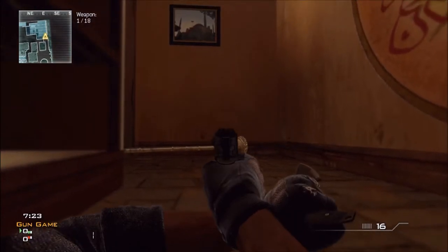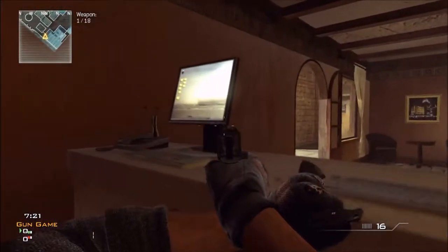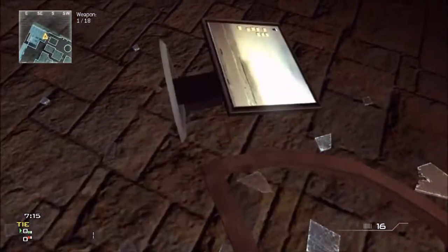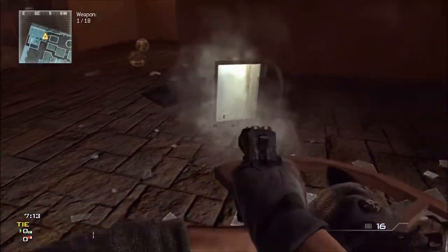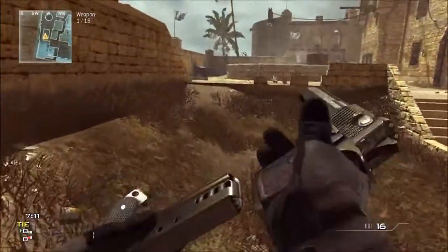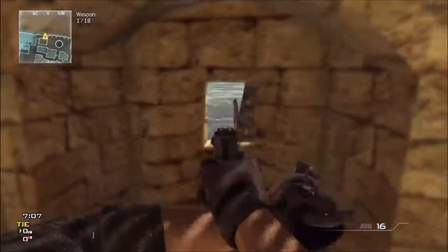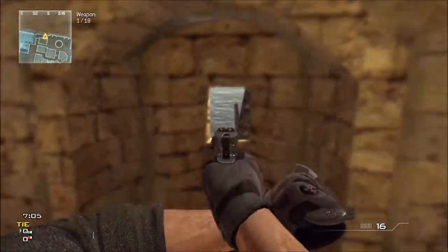What I like using that window for is when somebody comes in the building, I like to hop out that window and run right behind them. That way I'm not face to face with them — I can actually just shoot them in the back. And then behind this counter where they take the money for the restaurant, that's a good place to use your killstreaks as well.